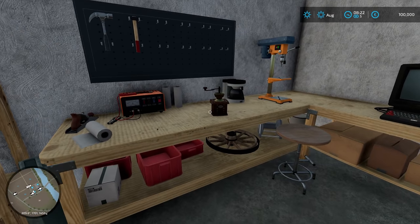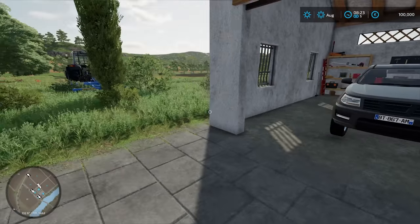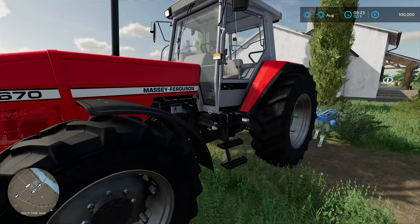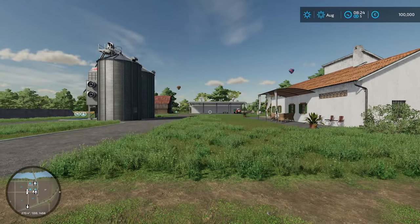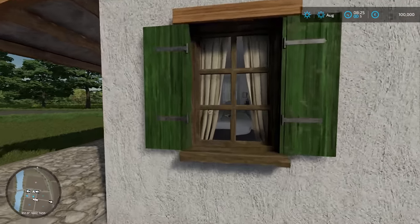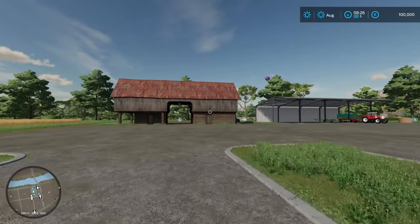Here's our little workshop, and you can see we can head back into the house and change what we're wearing or change our appearance. We have a pickup truck, and in this field here a Massey Ferguson tractor — a 3670. This is everything that you start off with. There's also a small cultivator on the back. Over there we have a combine harvester. Here is our main yard — the house has some outdoor seating and you can look through the windows.